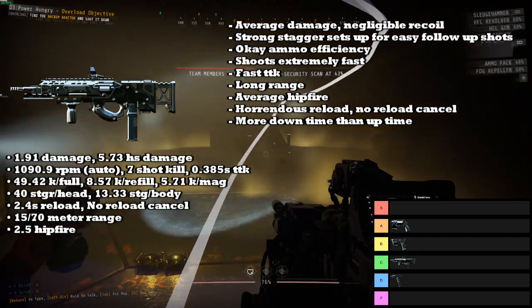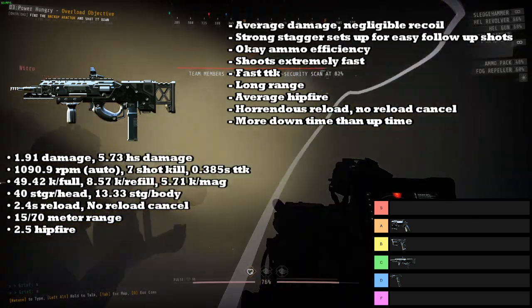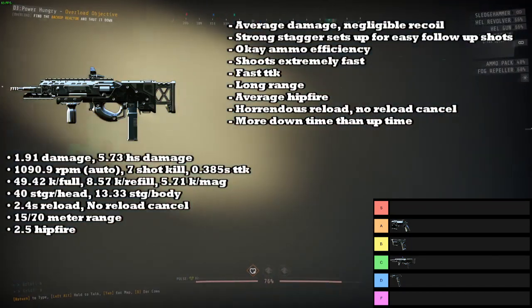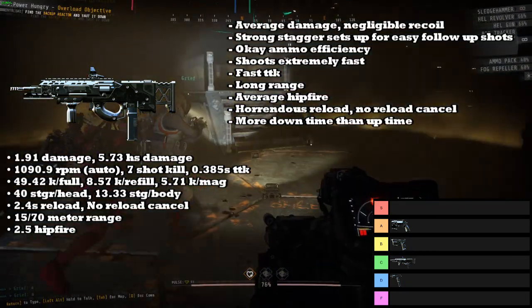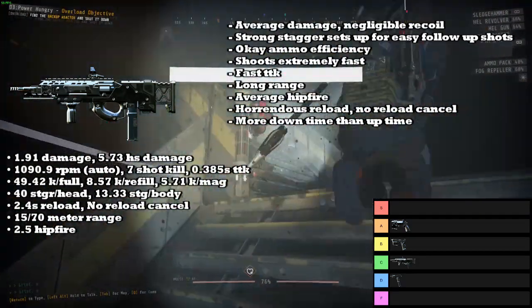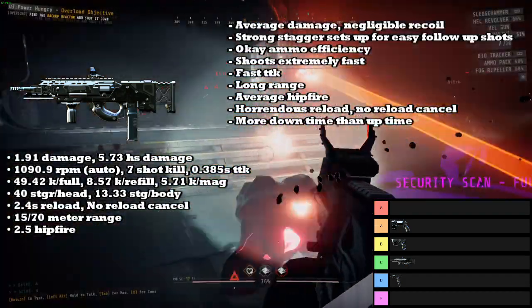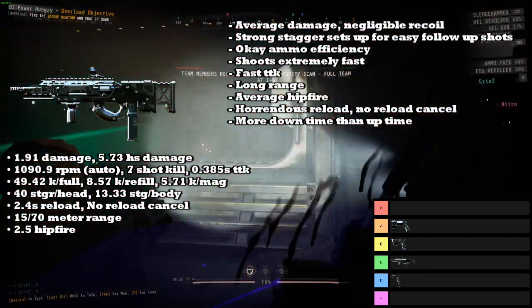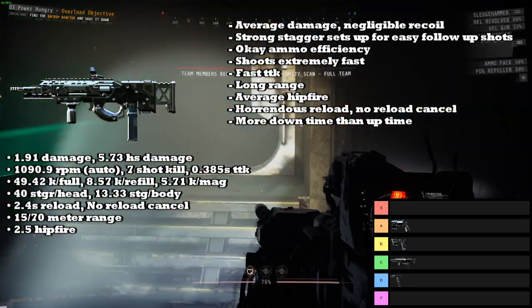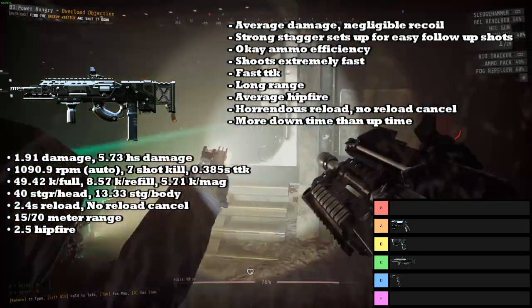It has okay ammo efficiency and shoots extremely fast at about 1,090 RPM, just below the Machine Pistol, which is really, really fast. It has a fast time to kill at 0.385 seconds, a long range of 15 meters, and average hipfire. However, its main drawback is a horrendous reload at 2.4 seconds — the longest of any primary weapon. It is also the only weapon in the entire game currently that cannot be reload canceled, meaning if you reload it, you're committing to 2.4 seconds of not being able to do anything.